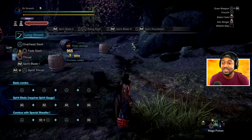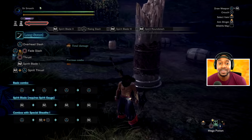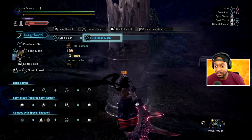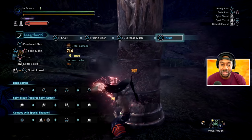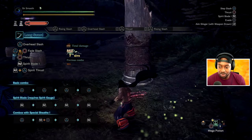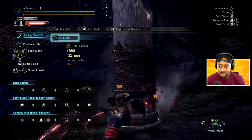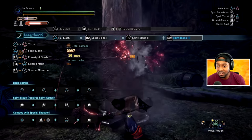The bread and butter of longsword is to be in this position — have red gauge. The goal is always to have red gauge. So now I've shown you the basic combo attack. In the bottom left you can see the spirit gauge combo: hit it four times, it levels up. Special sheet, hit triangle, R2 and X, triangle, special sheet attack. And you can see your spirit gauge combo. That is the bread and butter of longsword.